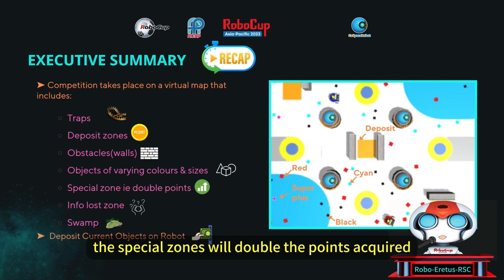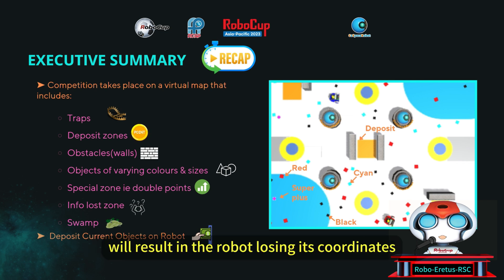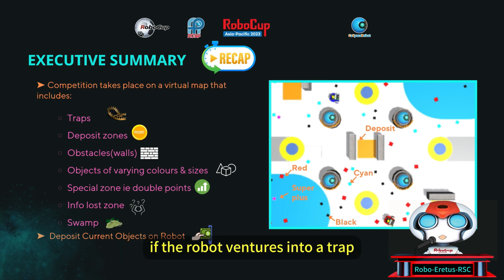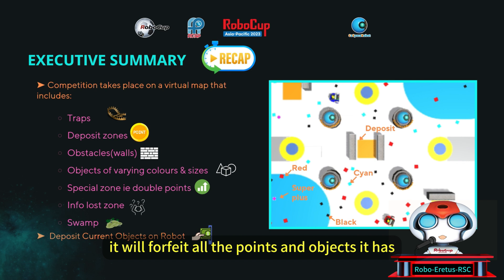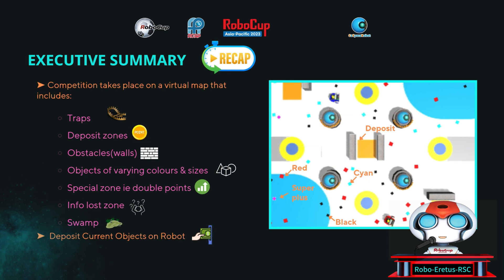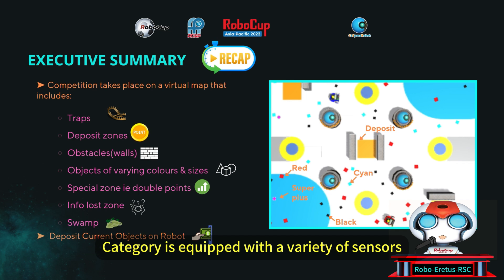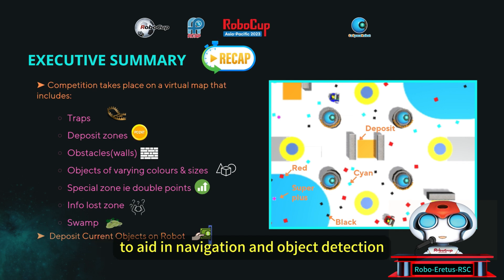The special zones will double the points acquired. Entering an information lost zone will result in the robot losing its coordinates. If the robot ventures into a trap, it will forfeit all the points and objects it has gathered. The swamp area will reduce the car's speed by 80%. The virtual car used in the RCAP Cospace Rescue Challenge University Advanced category is equipped with a variety of sensors to aid in navigation and object detection.